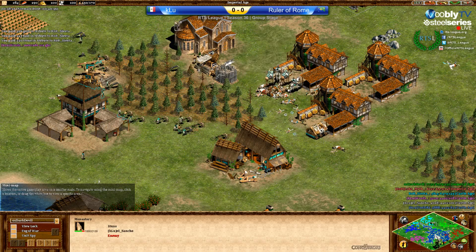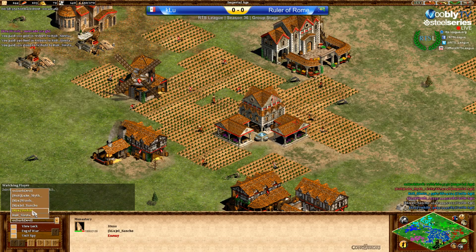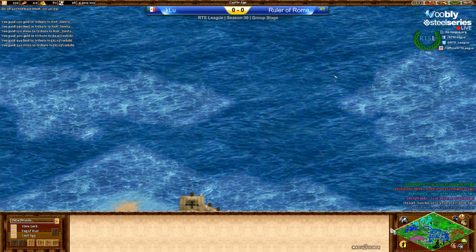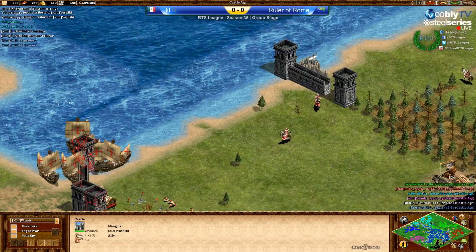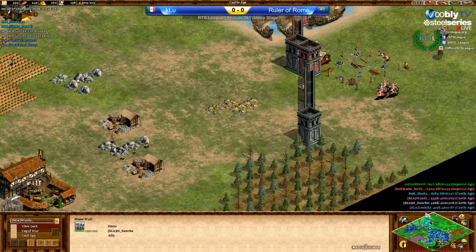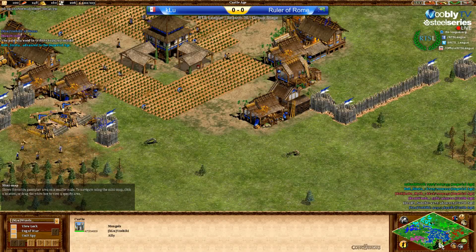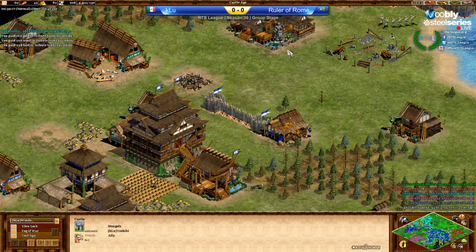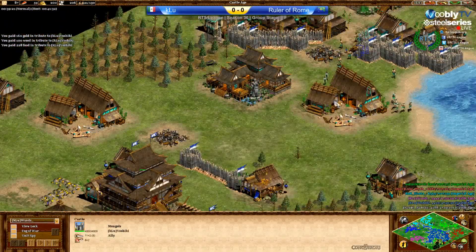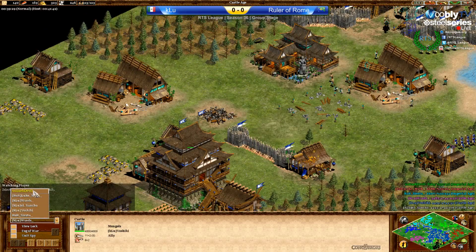He keeps slinging to Siesta — not a single tribute to Luke — so looking very good. That is consistent at least. Wins is slinging to Yoshiki now, also to the Mongol. Did he change his mind or did I get it wrong? But I saw he was giving resources to gray as well. Anyway, Mongols are receiving a sling from their pockets now. Let's see who will be up in Imperial first — because with Mongols it's always a fight for castles to get out the Mangudai.